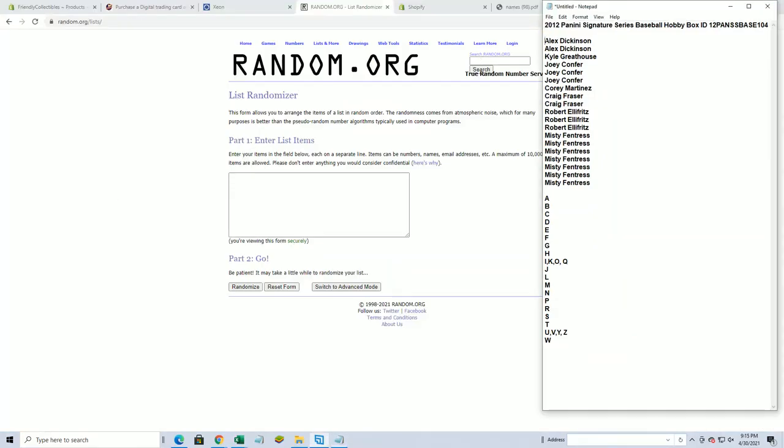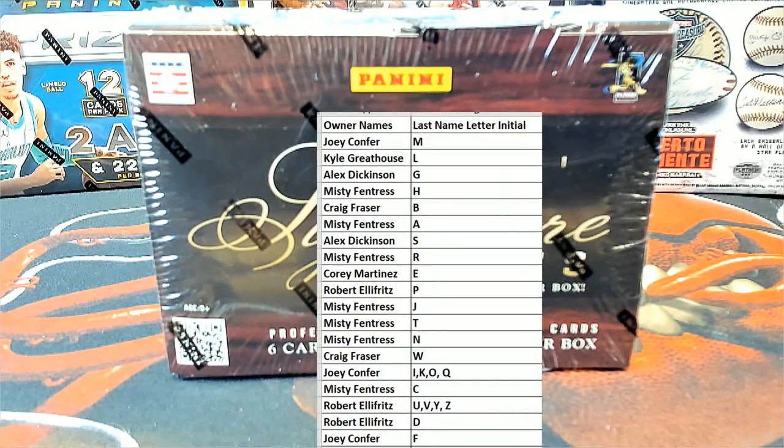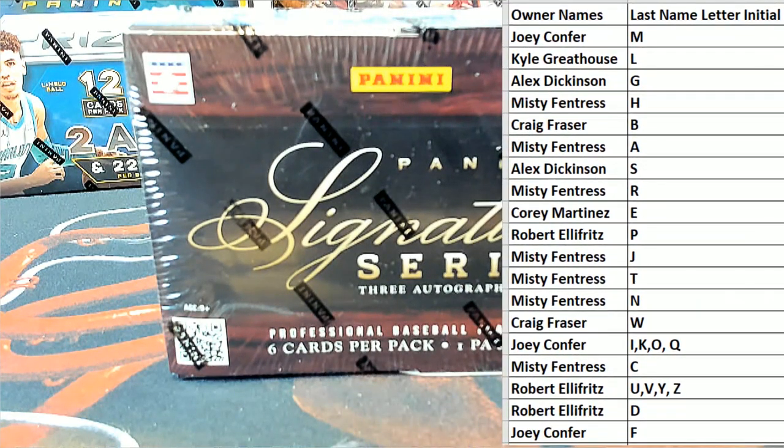Let's do letters — last name starts with next. A to W. M to F. Of course this is last name letter — last name starts with, okay.